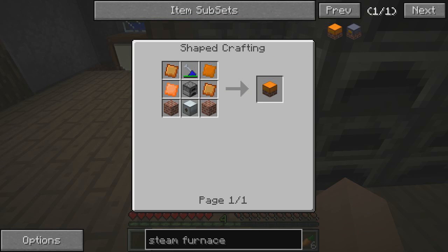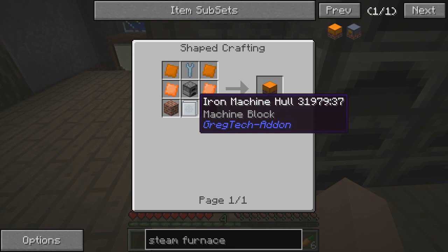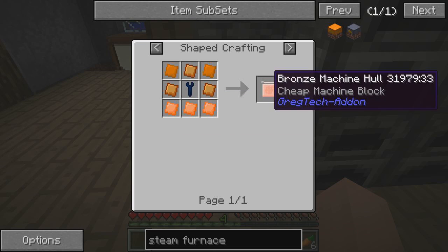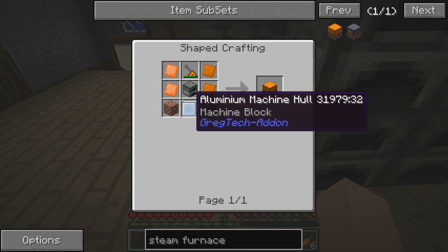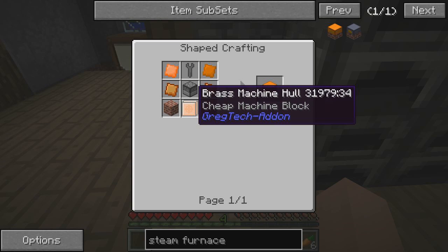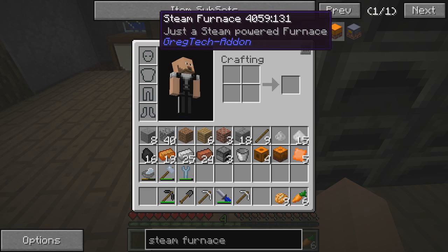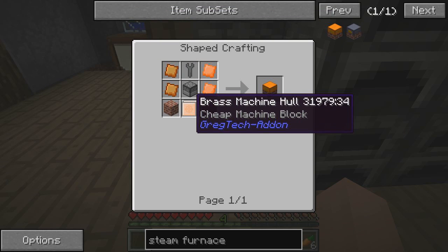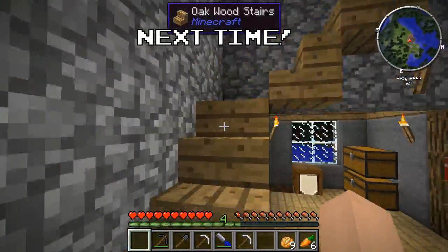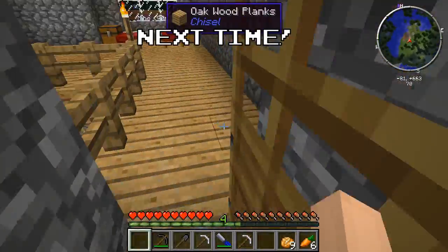We need some furnaces, we need bricks, and a basic bronze machine casing — wow, that's a lot of bronze. Can it be done with iron? The steam furnaces need a basic machine casing — or the iron machine casing, which will use up a bunch of our iron but is a more effective use of our materials. The Tinker's Construct smelter will let us start doubling ores, which is a little cheaty for what GregTech wants you to do, but it'll save us time. We're also going to have to set up some sort of turret outside — you left every door open.